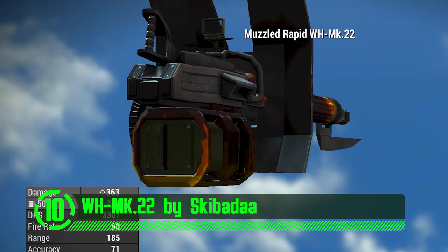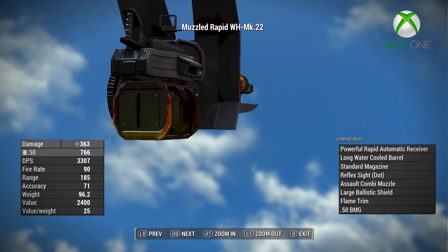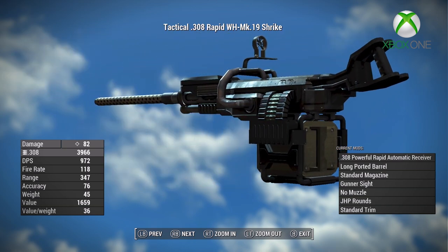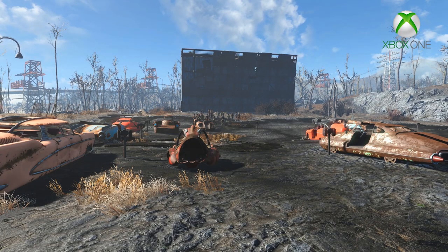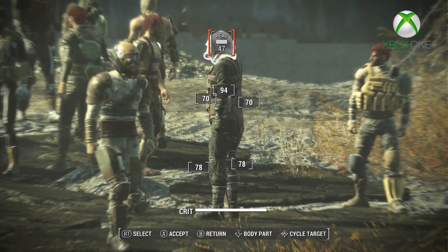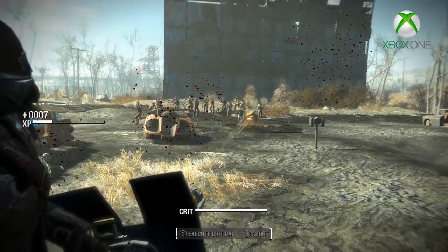Have you ever thought: I wish there was a gun in this game so strong it could shoot the nuts right off of King Kong's ball sack? Well, now there is. This mod adds the MK22 and the MK19 to the world of Fallout. Both are very powerful, but the MK22 is a bit stronger than the MK19.